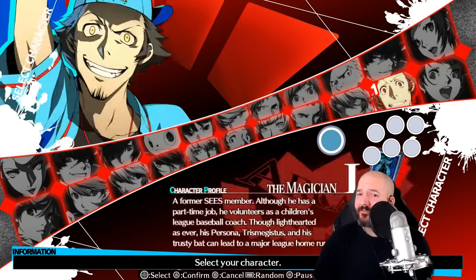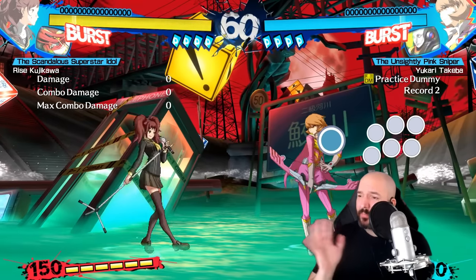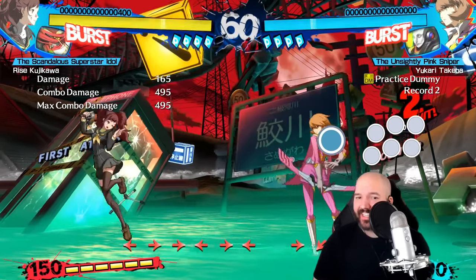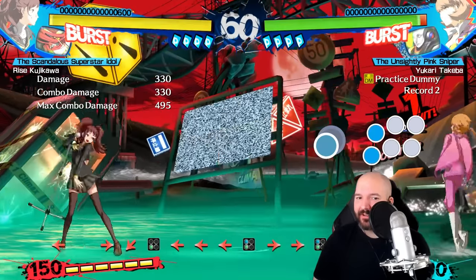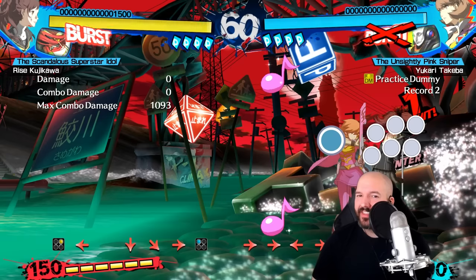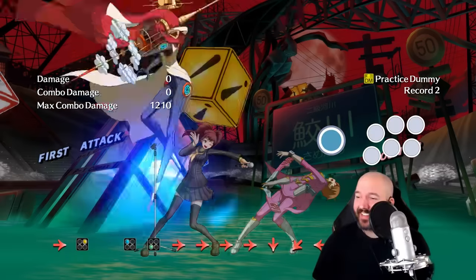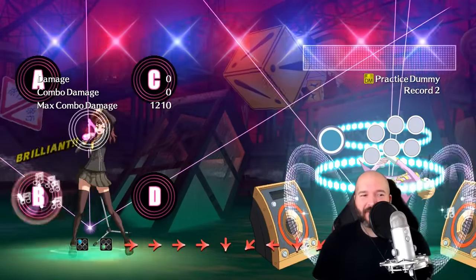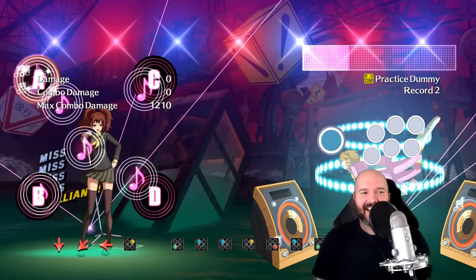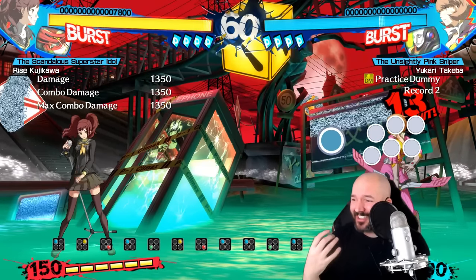Going back to Persona 4 Arena Ultimax — let's look at Rise Kujikawa. If you haven't played Persona 4, Rise is an idol, a singer, so naturally a lot of her attacks involve her microphone. She can send out music notes toward the opponent. But the move that really interests me is one of her supers — when you land it, it actually starts a rhythm game where you have to hit all the notes. The more notes you hit, the more damage you do. Missing a bunch, I only did 1350 damage.